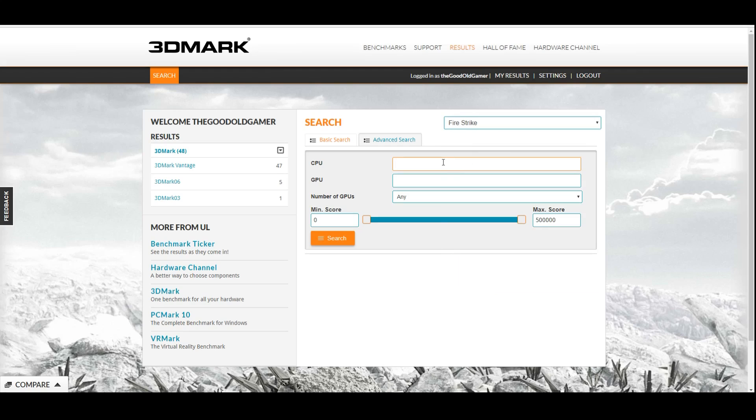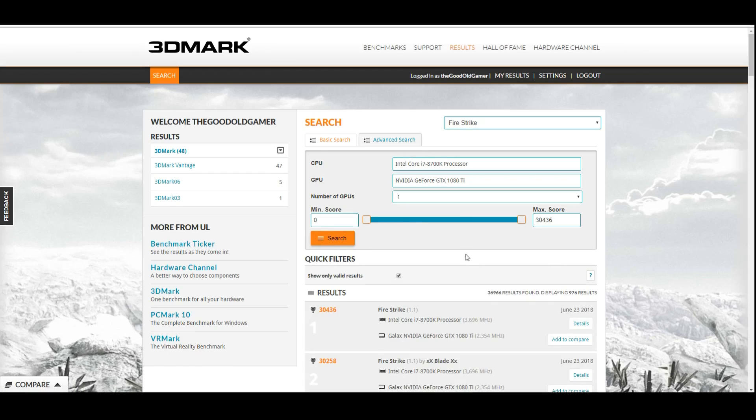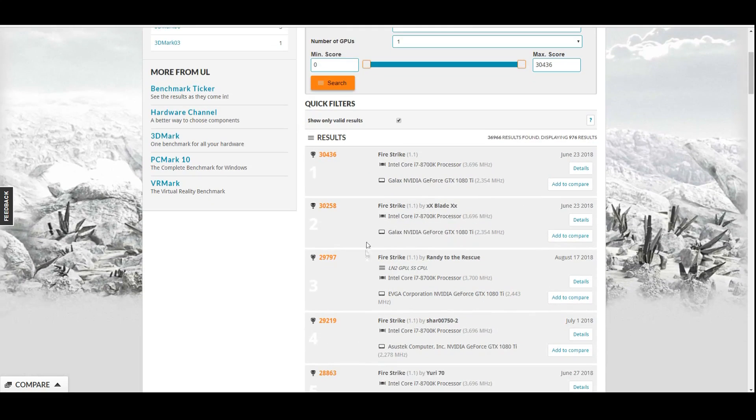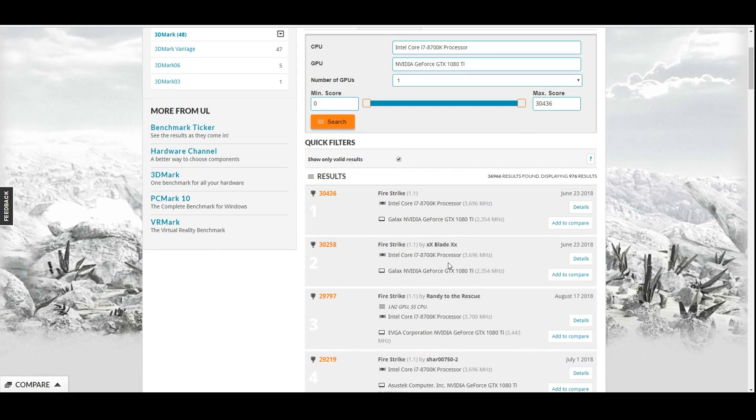Let's look up a very popular test — something like the i7-8700K with a 1080 Ti, and one GPU because, let's face it, nobody in real life uses more than one GPU. You can see the top score for this particular hardware combination. This is a very popular combination that professional benchmarkers will be going for. This top spot is coveted, and typically these guys are sponsored by things like MSI, ASUS, Gigabyte. These numbers are pushed by professionals using LN2 — this is stuff that you, me, and the average consumer are not going to be achieving.